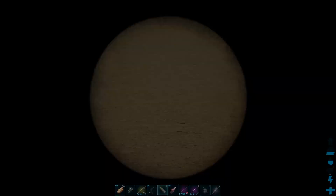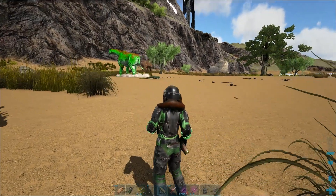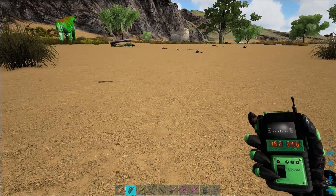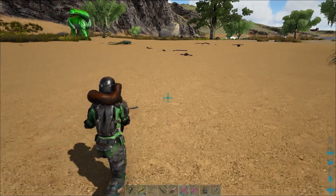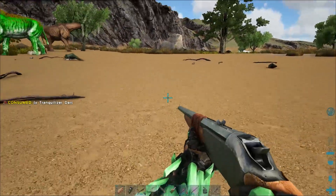Hello Survivors! This is Nexus from Wyverniacs and you are watching our taming instructional video. Today we will be taking a close look at another aquatic creature — the inconspicuous Diplocaulus. We have one level 150 female here, so let's go over the taming strategy.